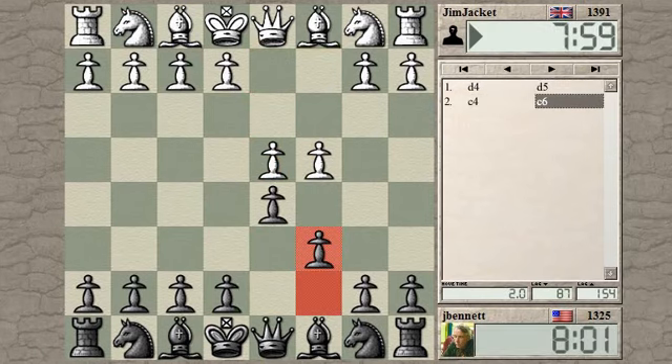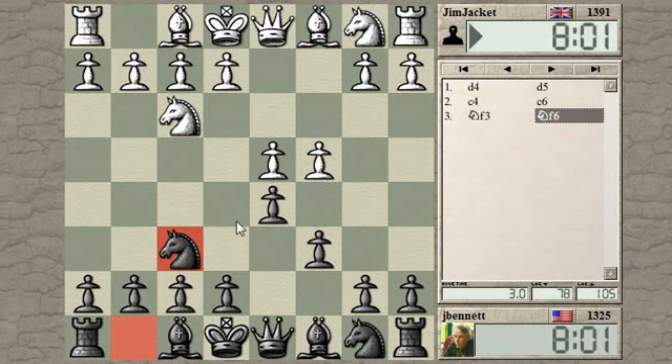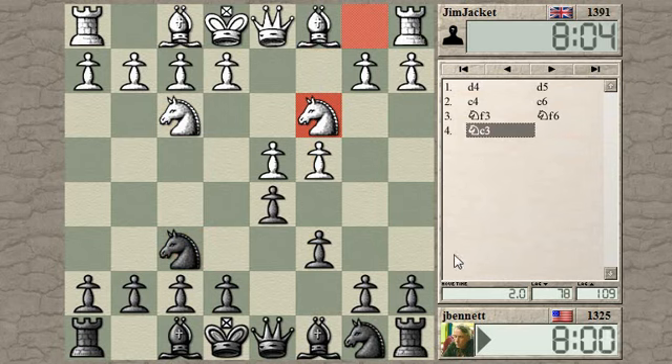C4 — so the Slav defense. Playing it with knight F3, so I can't do my one-hour gambit. And developing both knights.